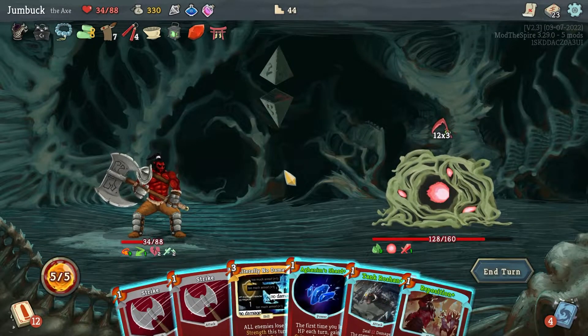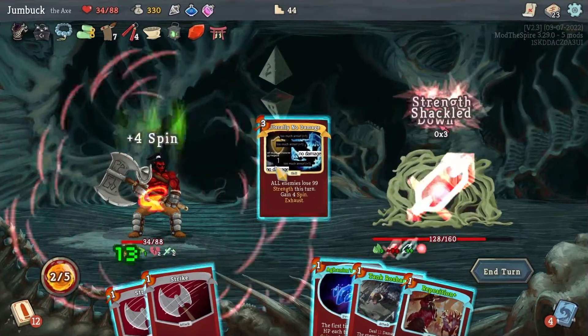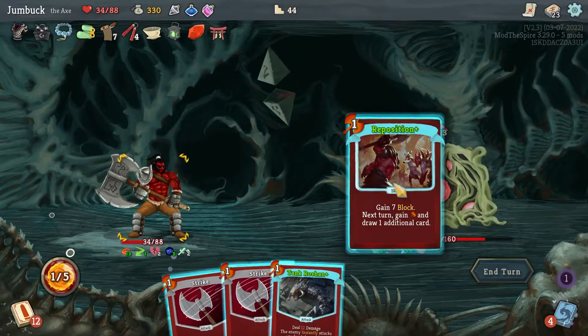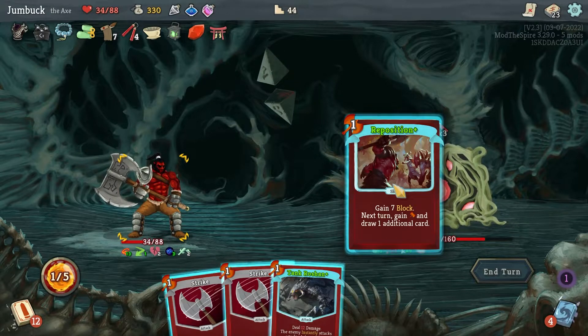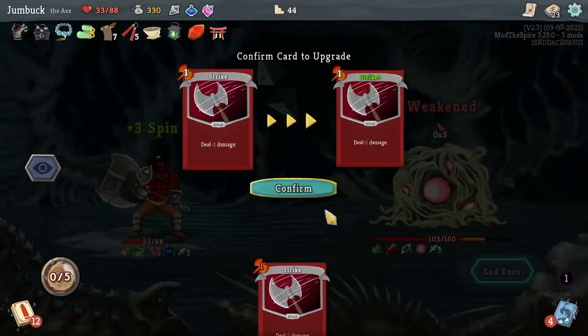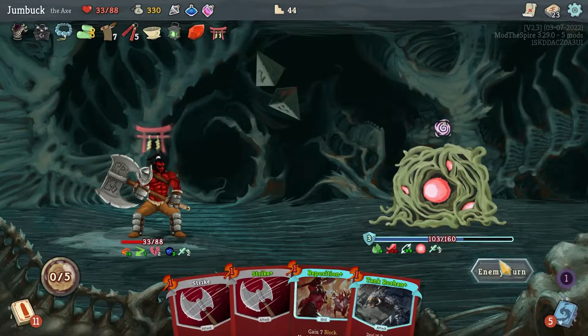I will take Literally No Damage — thank you. Aghanim Shard and Reposition for next turn. Or do I want to attack him? I think I want to attack him actually, and do that. Cool.